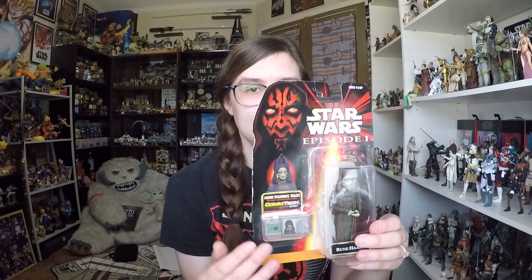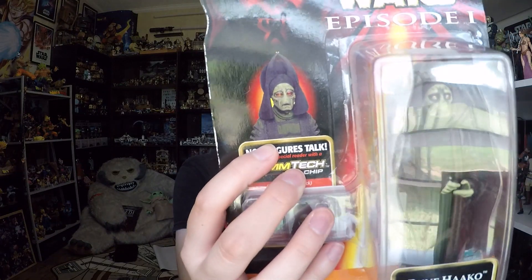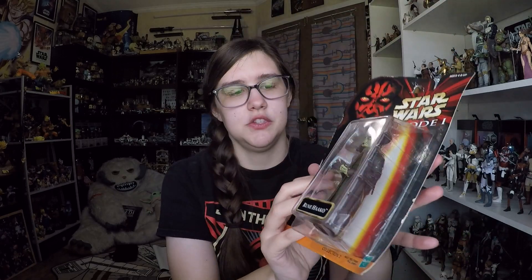We have the Episode One packaging with Darth Maul in the corner, a very iconic looking Star Wars packaging. I really like it — it doesn't get old for me. I just love the multicolor and the use of Darth Maul; that was a smart choice on Hasbro's part. You get an in-movie picture of the character — he's a Neimoidian.